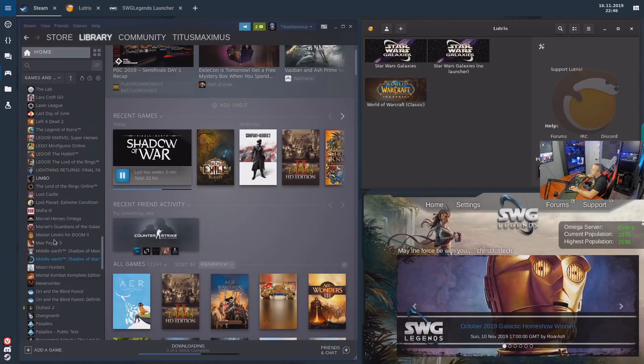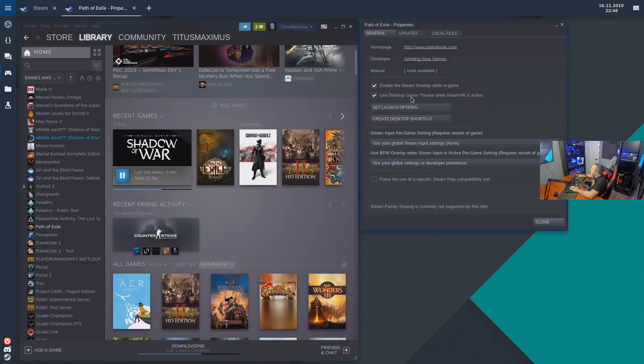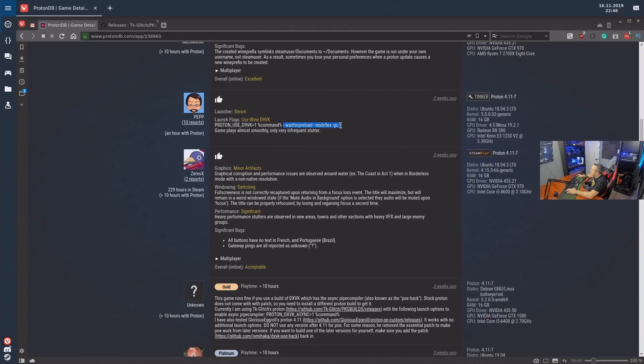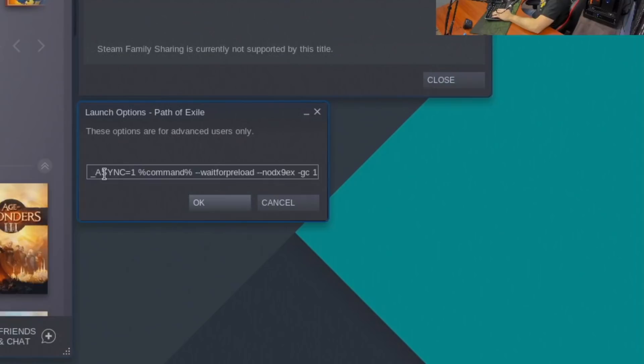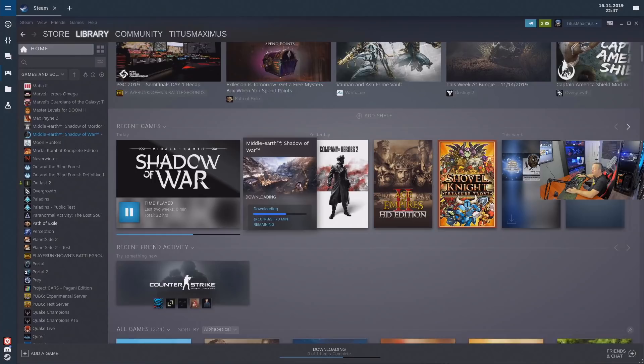We'll flip over to Path of Exile's properties and set our launch options. We're going to add proton_dxvk_async and the percent-command-percent. There's one more I really like — the wait-for-preload option. Let's add that in as well, so now we have async and wait-for-preload. This loads all the textures before jumping into the level, which I consider mandatory because I don't want any stutters. We'll hit OK and close that out.